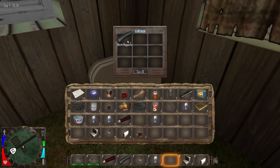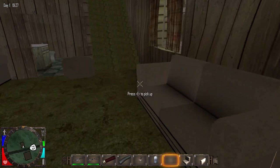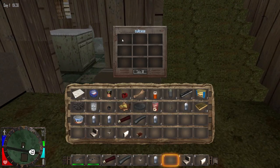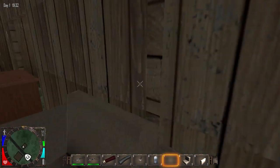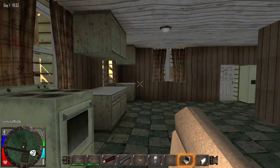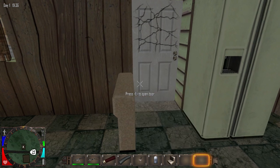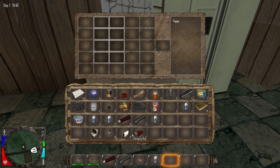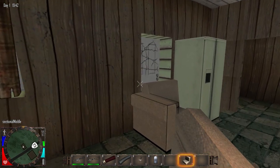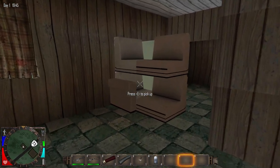Ooh, we have a suitcase. Oh damn, we got some 9mm too. Maybe there'll be a gun somewhere in this house. We got more 9mm. Let's have a toilet - I'm not really gonna explore what the toilet has to offer. Barricade this a little bit more. I got some sofa sections. I'll place that on top of there to kind of block the door off a little bit. Make sure it stays good.